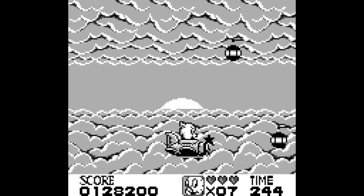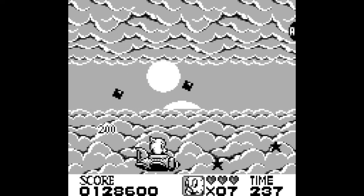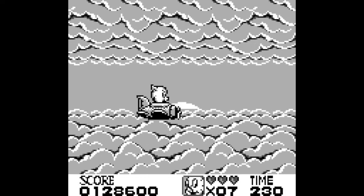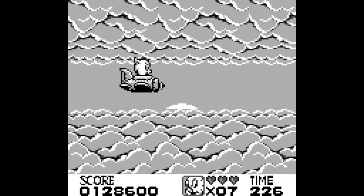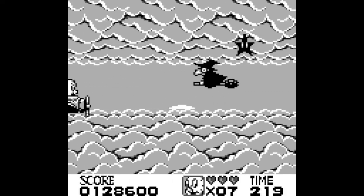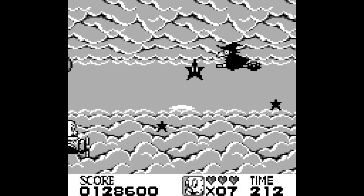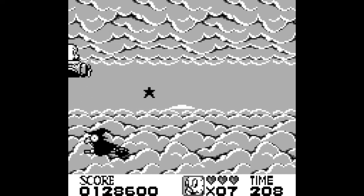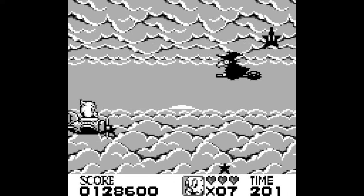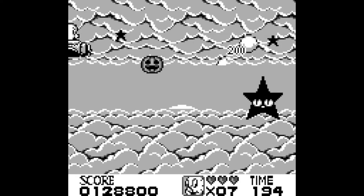Now even the UFOs shoot at you. It might be a good idea to stay away from the top and bottom of the screen in case a ship comes over to you. I think we're at the mid-boss now, which is basically a Six Golden Coins witch. It'll start shooting pumpkins at you and then lunge forward with that star around it — it does it twice, so watch yourself.